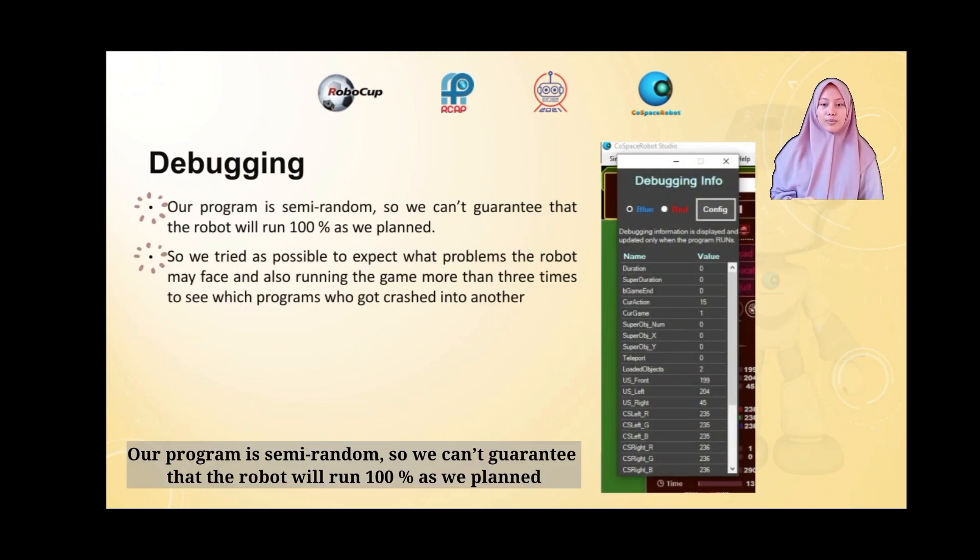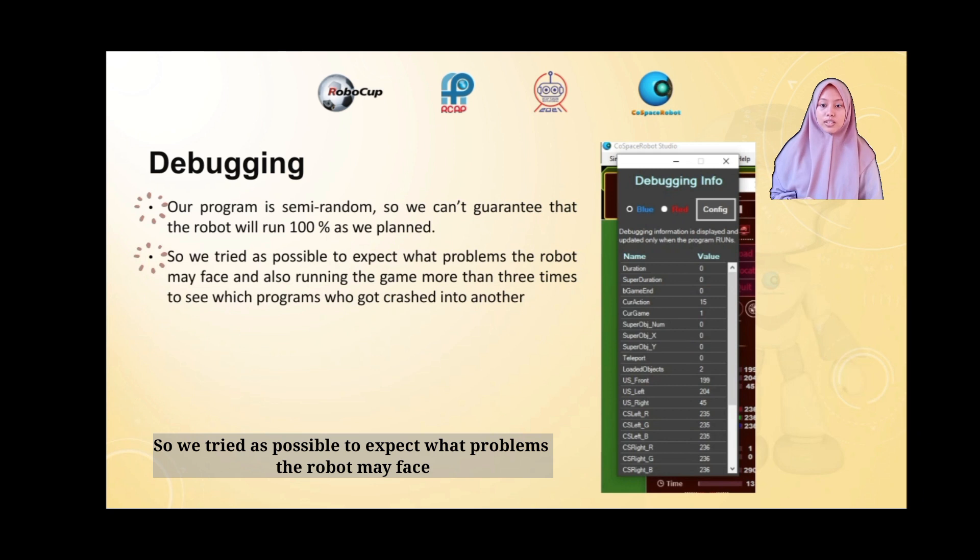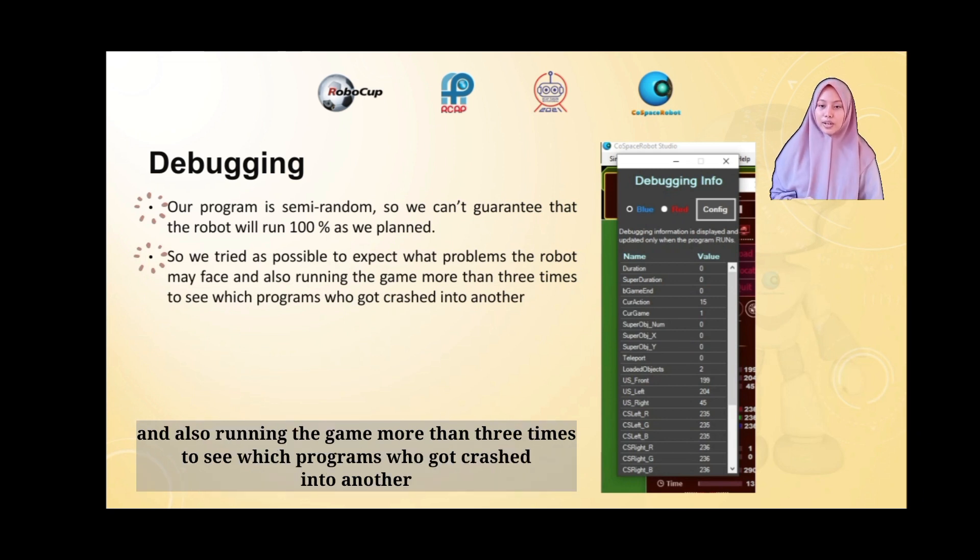Debugging. Our program is semi-random, so we can't guarantee that the robot will run 100% as planned. We tried to anticipate what problems the robot may face, and also ran the game more than 3 times to see which parts of the program conflicted with others.